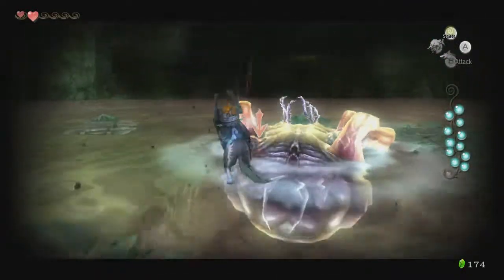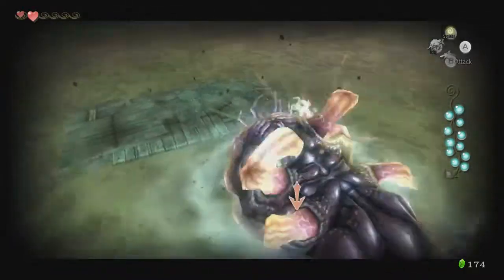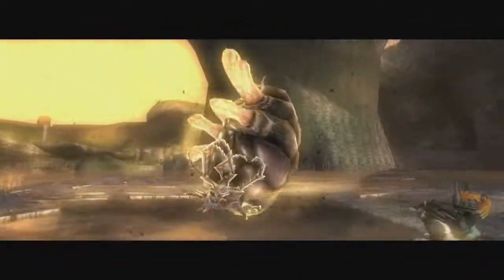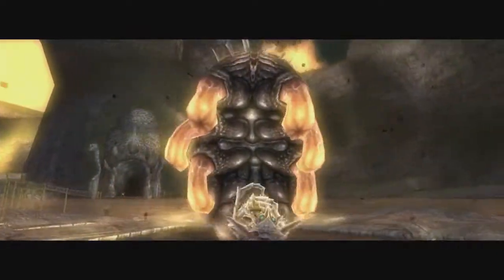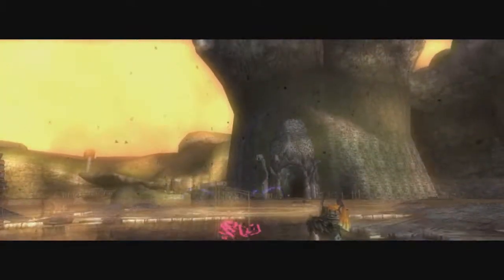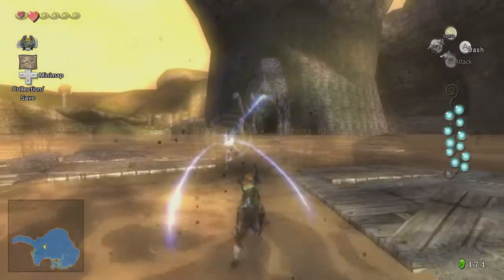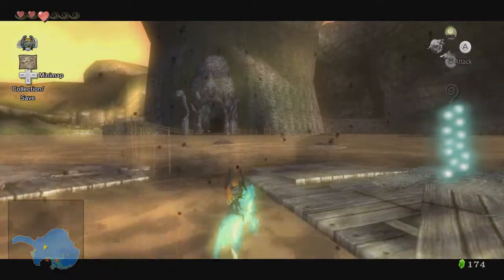Oh! Wait, I know. There we go. Yeah, that's right. After the third time you jump on it to attack it, it falls down into the middle there. You get up onto its belly and then use that twilight area attack to take it out. And that's the final tear of light. We should be able to dispel the remaining twilight in Hyrule now.